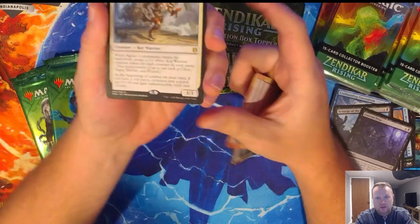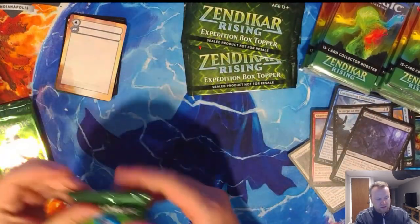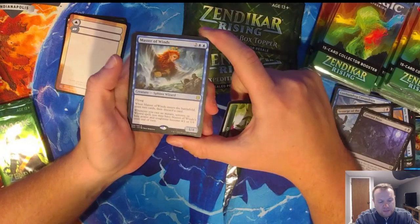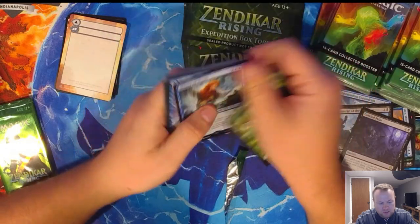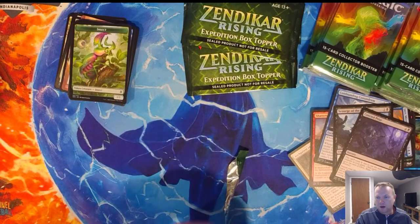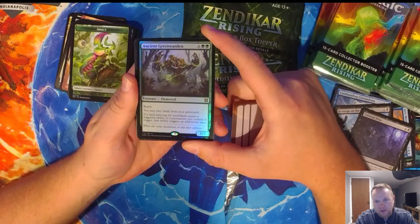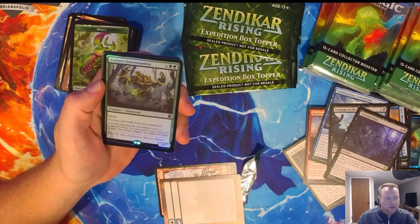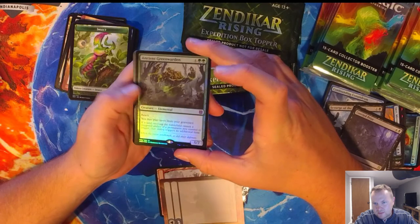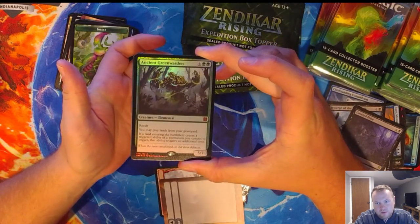First of all Ben, you got that Squad Commander. That's your squad commander, that's what you needed. Hopefully that's the card you needed to finish your modern deck. Next up, a Master of Winds — we got one of these in foil, might be cool. And then Ancient Green Warden, mythic foil Ben — I think that's worth money. Let me look it up — that's worth $23. You'll never have to work again.